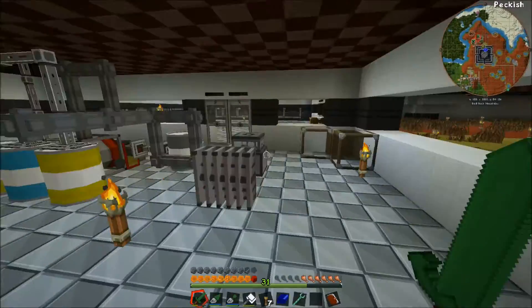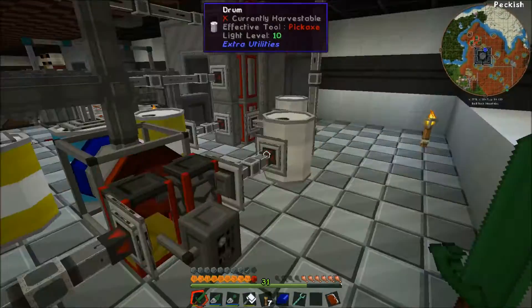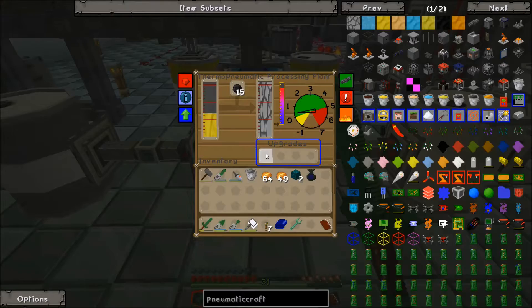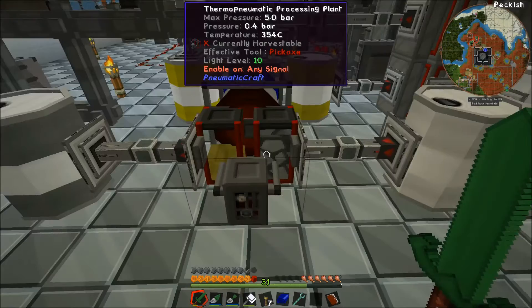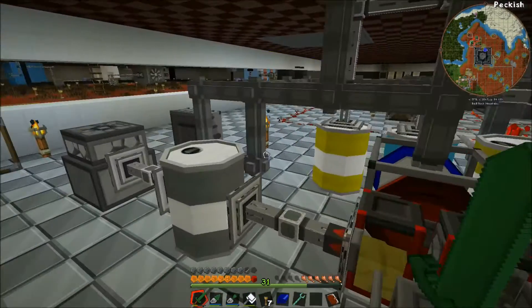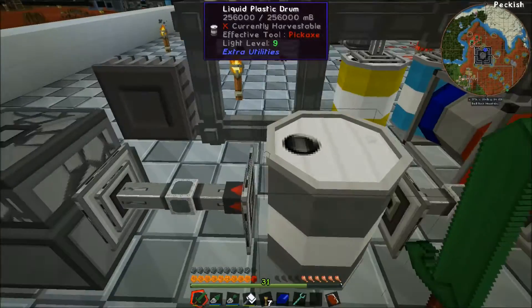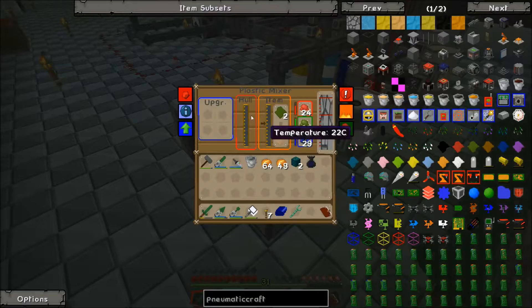We had a bunch of oil and went to get some more, but we've run through all of that. We've got quite a bit of stuff here though — a full barrel of liquid plastic. I've been getting ready for this episode for quite a bit, and this is filled up as well.